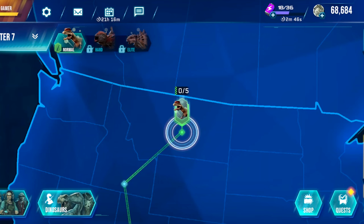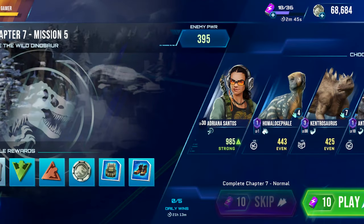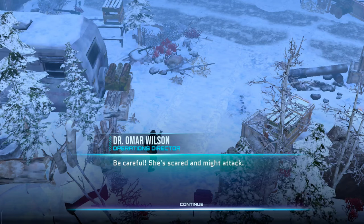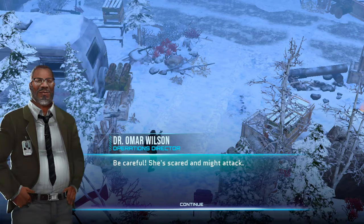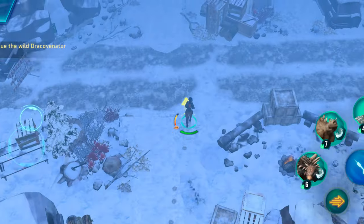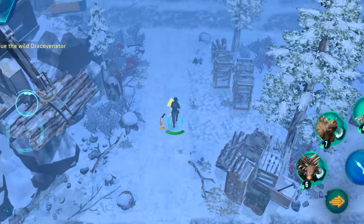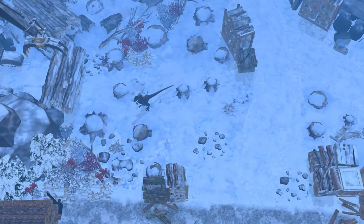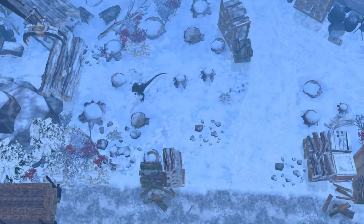Almost on level 8 actually. So let's hop in to subdue the wild dino. We've received reports of a wild Drake Covenator in the area — be careful, she's scared and might attack. Onward you go. Probably should have changed the team but it's okay. Forgot to upgrade Homocephaly. There she is — be gentle.